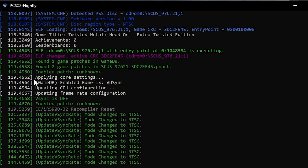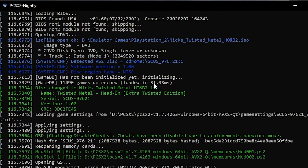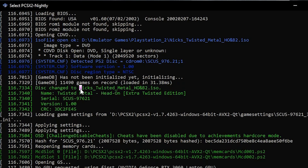What we care about is that in the System Console, you'll see a bunch of lines generate whenever you start up a new game. This is beneficial to us because what we need to generate the .pnach file is what's called the CRC code. If you scroll all the way up to where you started the game, there's going to be a section that says disk change to whatever the ISO file is. It's going to identify the game name, serial, version, and the CRC. We want that CRC code.